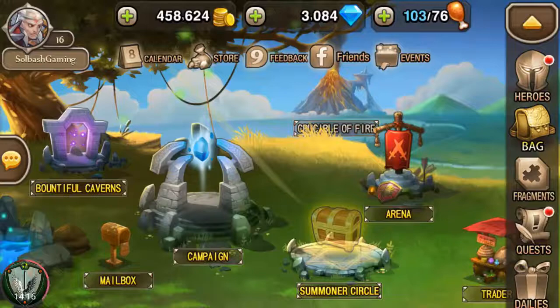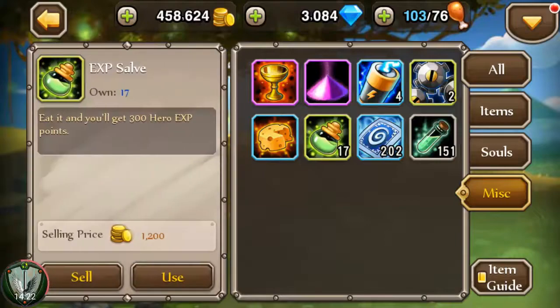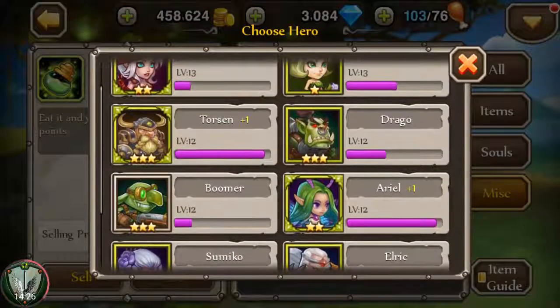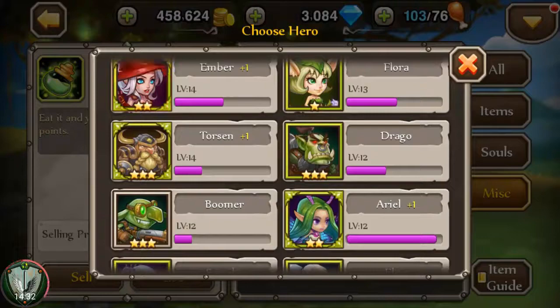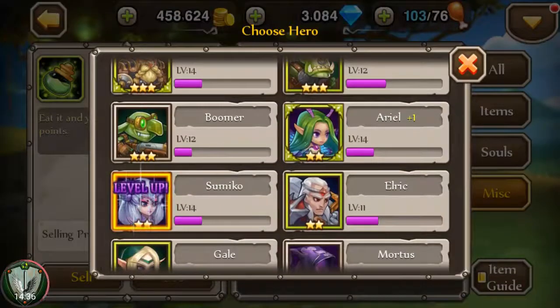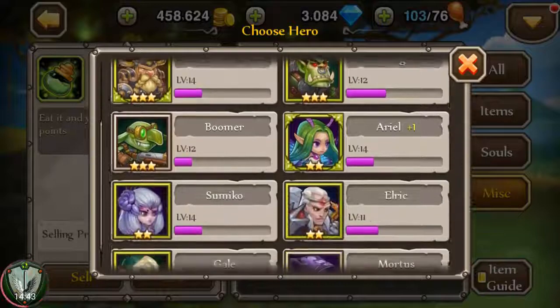Right here you can go into your bag — this is your inventory. Pretty much everything you pick up you can see. These are the little things you got from doing the speed-ups. You can level your characters up outside of battle, which is really cool. I noticed I was getting a little behind and starting to struggle a bit, so we're gonna go through and level some of these characters up that I use quite frequently.